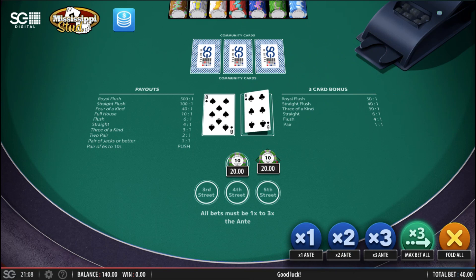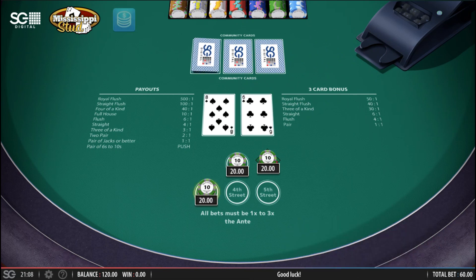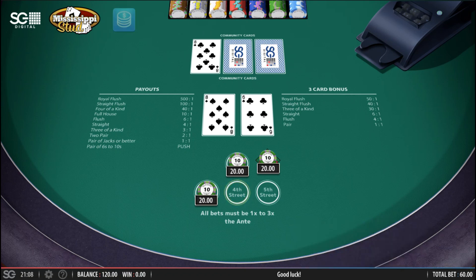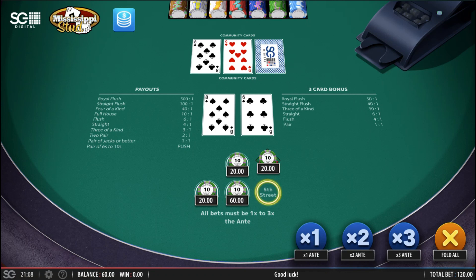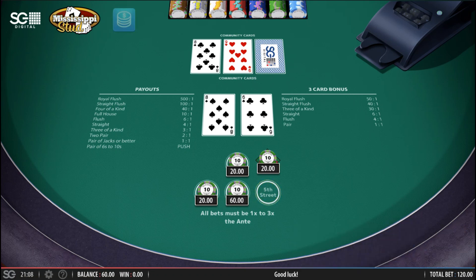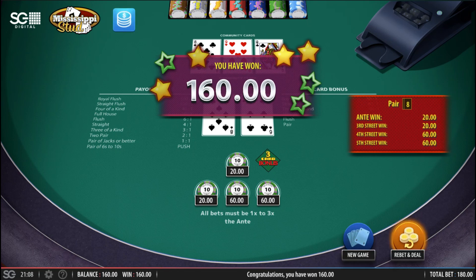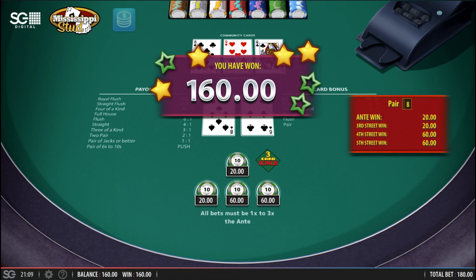Come on, something decent. Eight, six - playable, going to be a straight. A pair of eights! I'll triple this. Can I please improve on a low pair? Give me another eight. It's a nine - give me an eight, nine, or six, or ten, any one of those please. Fingers crossed. Queen - yikes. That is a push on the streets and the ante and I lose on the three card bonus. That was disappointing.